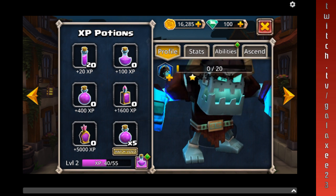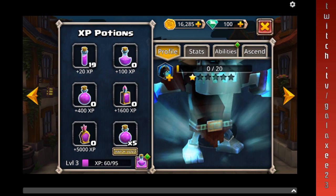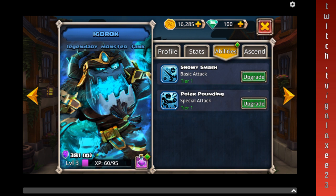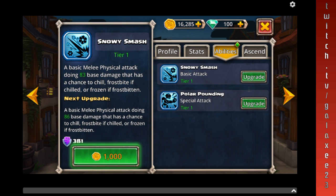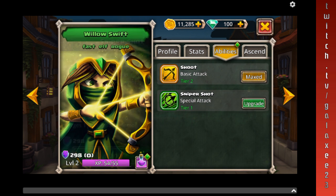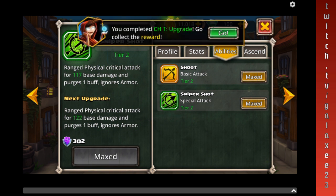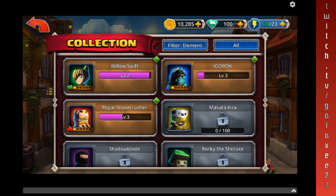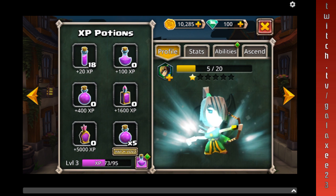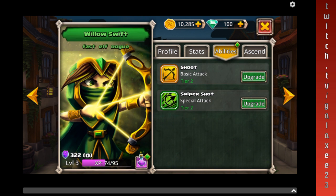He's at level two now — let's go ahead and add one more. Stats, abilities — upgrade the abilities to make sure they're even. Let's switch heroes and upgrade hers. She's the only one that's falling behind, so let's go ahead and level her up and level up her abilities.